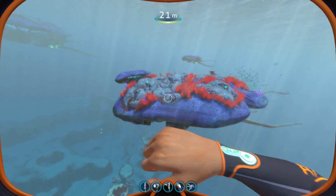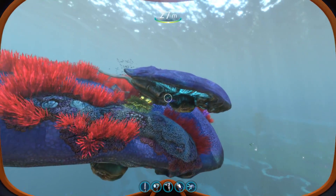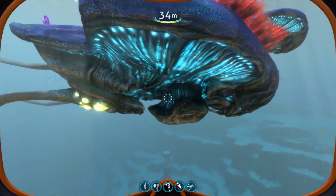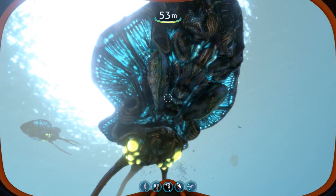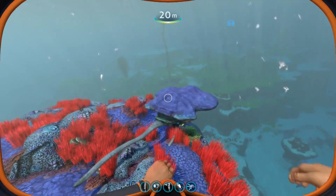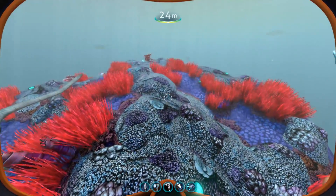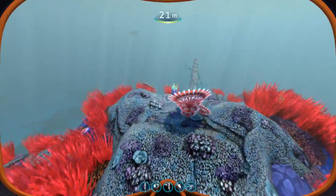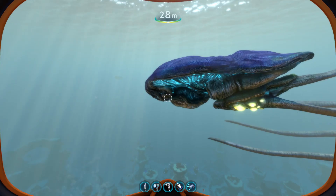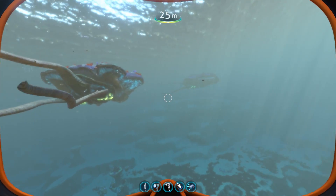First of all, chances are that in their earlier development stages, these creatures often succumb to predators such as carnivores or other leviathan forms. This information combined with the relatively small number of individual Reefbacks on the map can lead you to believe that during mating season they lay a larger number of eggs, out of which only very few individuals survive and make it into the adult stages. Theoretically, it is also possible that the stage of development we observe in the game is not the final one, and that at some point they move towards the crater edge and eventually grow into further adulthood stages. Another interesting theory is that in adult Reefbacks there might be some enzymes and pieces of the antidote to the Kharaa virus, as only juveniles can ever be found infected, whereas adults cannot.